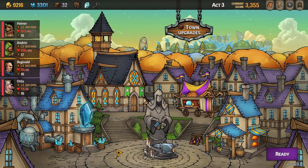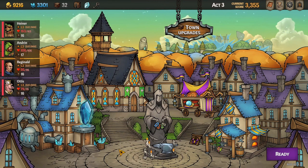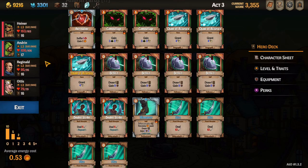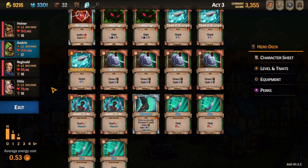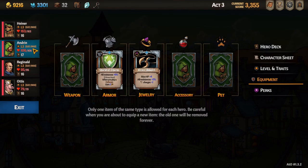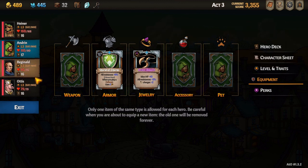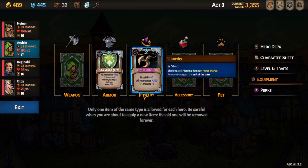Once we hit Act 3 it's the same process as before — remove, add, and upgrade cards for an optimal deck. Check the armory for items to increase sharp or draw cards. A little tip here: if you find a duplicate item and purchase or pick it up, instead of replacing your equipped one it will combine into an epic version with increased stats.